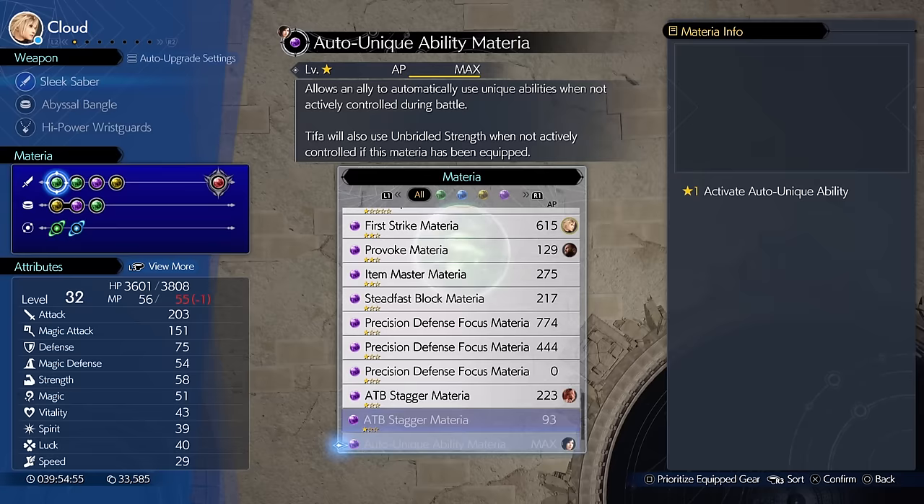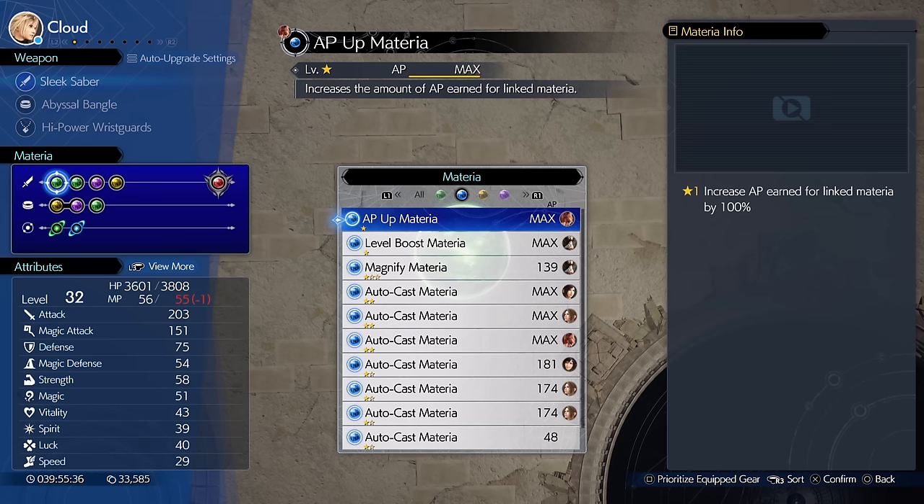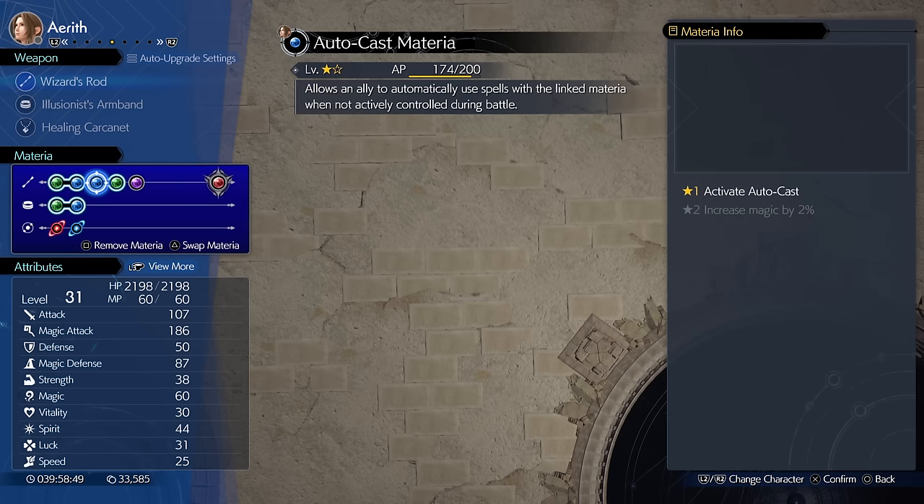Green is your magic Materia — all of your spells, attacks, debuffs, and healing spells. Blue is typically a pairing Materia; in any of your equipment where you see two Materia slots that are linked, you'll put blue in one of those because it complements the other Materia it's linked to.